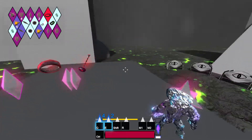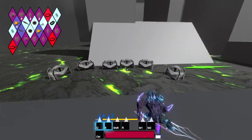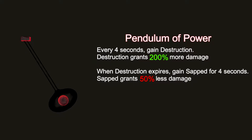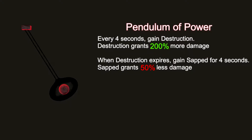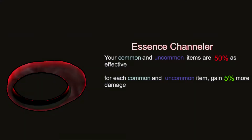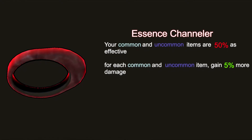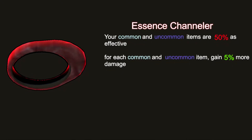The final tier of items is mythic. These items will fundamentally alter your character or provide bonuses that directly affect your play style. For instance, one item I'm calling Pendulum of Power — every four seconds your character deals 200% damage, but after that time passes you only deal 50% damage for the next few seconds. I'm trying to design items that aren't simply 'deal more damage' but provide a fun or interactive way of dealing more damage. Another item is Essence Channeler — your common and uncommon item bonuses are halved, but for each common and uncommon item you gain 5% more damage. This is only a small subset of the total items planned, and on release I aim to have a minimum of 40 to 50 items.